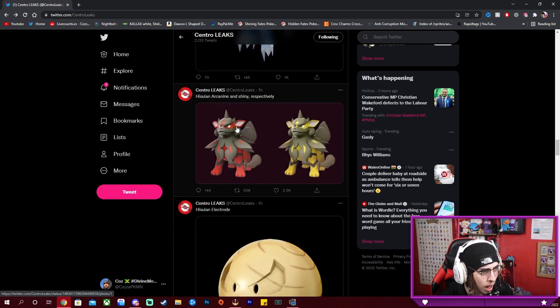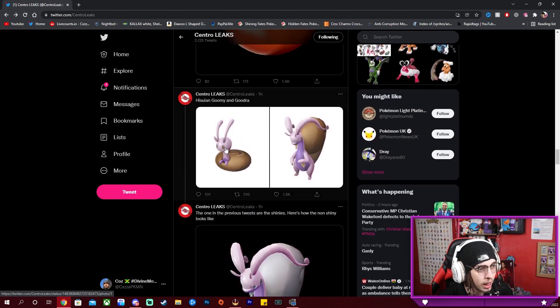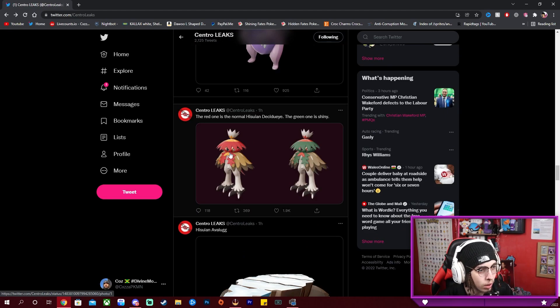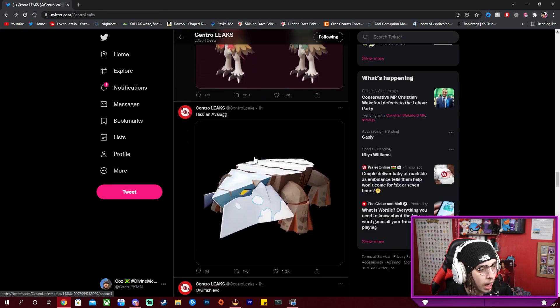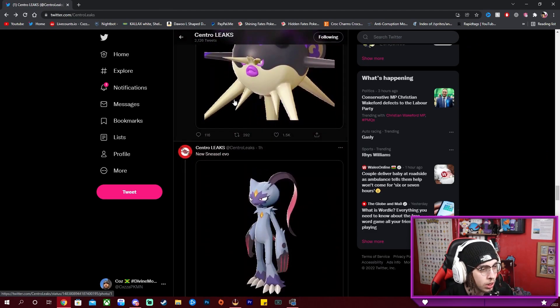There's a shiny Zoroark line, shiny Basculin, shiny Lilligant — very nice. Dialga and Palkia forms. Arcanine and its shiny — it keeps the same shiny color from the original, very nice. Electrode obviously. Goomy and Goodra — very nice. The red one is normal, the green one is shiny.